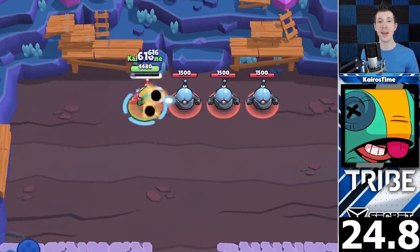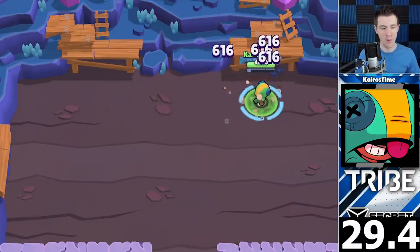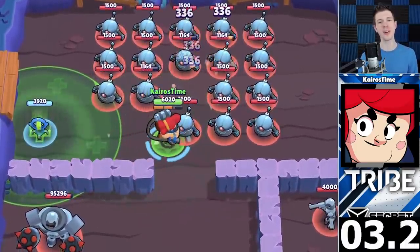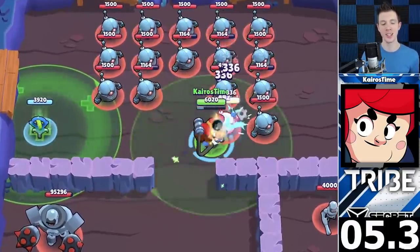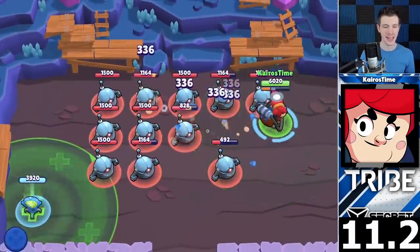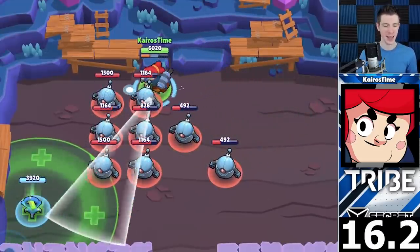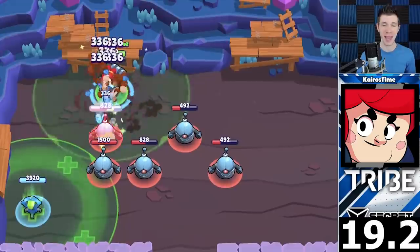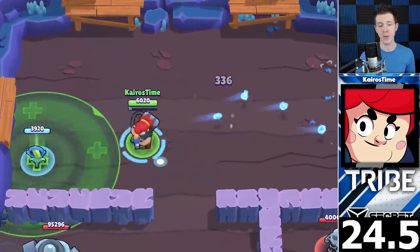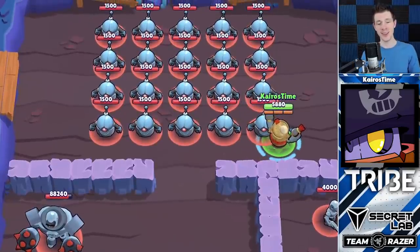Next up, we have Pam in 23rd place. Just like Leon, Pam's super does nothing to help her in this challenge, although she can at least throw it down for a little bit of moral support. However, Pam's reload speed and consistent damage is much better than Leon's even after her nerf, which makes it possible for her to scrape past Leon. She finished at 24.5 seconds. If you guessed Daryl would win in this group, you would be correct. Daryl is able to roll up, dealing damage to several bots at a time.